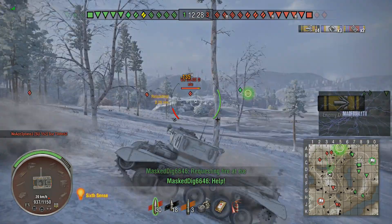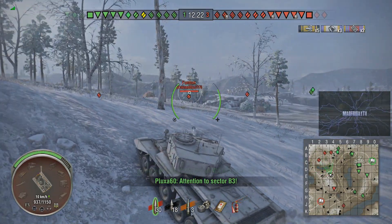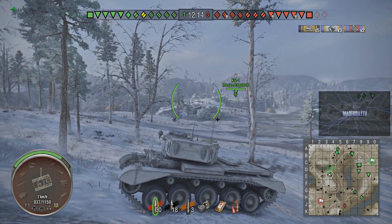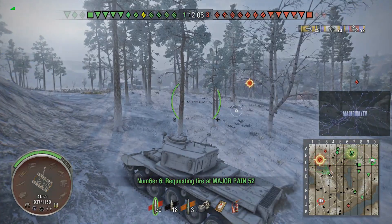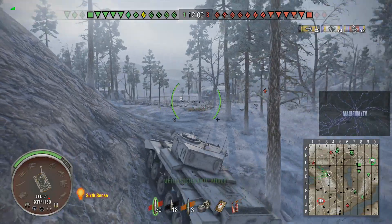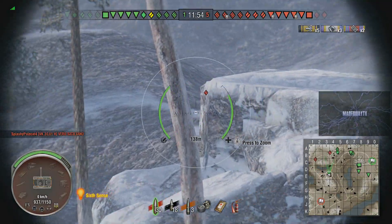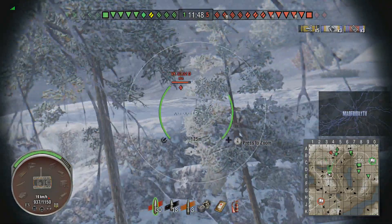It actually looks like all three enemy medium tanks went to that north corner, so the chances of somebody coming up behind Mad Friday seem fairly minimal. The T29 is to his left, the three mediums are to his north, there are at least two tank destroyers camping at G4, and the other heavies must be in the south. The enemy team has spread out, and it's unusual on this map to have this particular area so free and available.